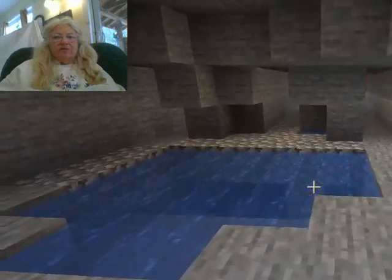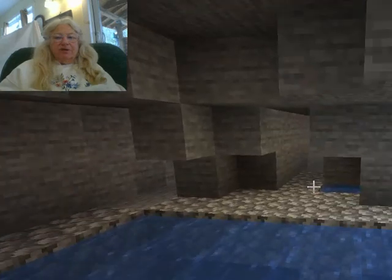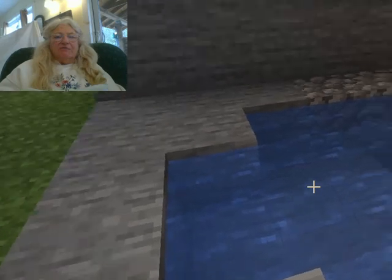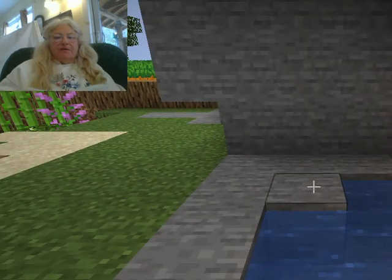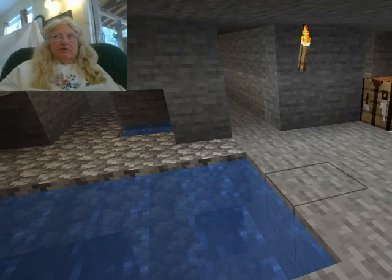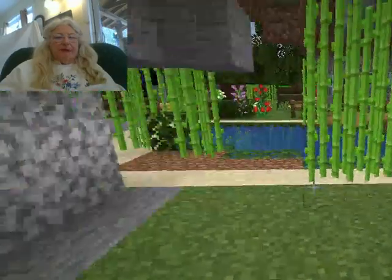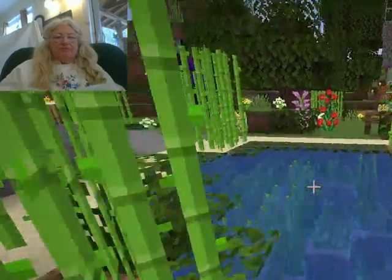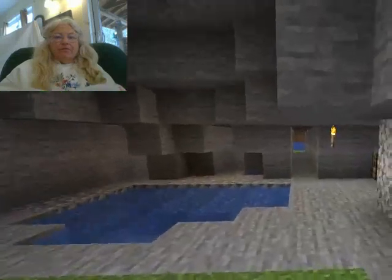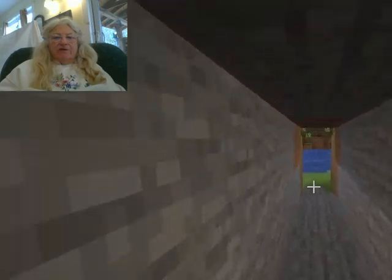Here is one that is not done at all yet. When you come back to this there will be dirt instead of cobblestone, and there will be water plants, and some sugar cane, and there will be bushes and flowers — you just wait. Out here is the ocean, or I guess it's a river.